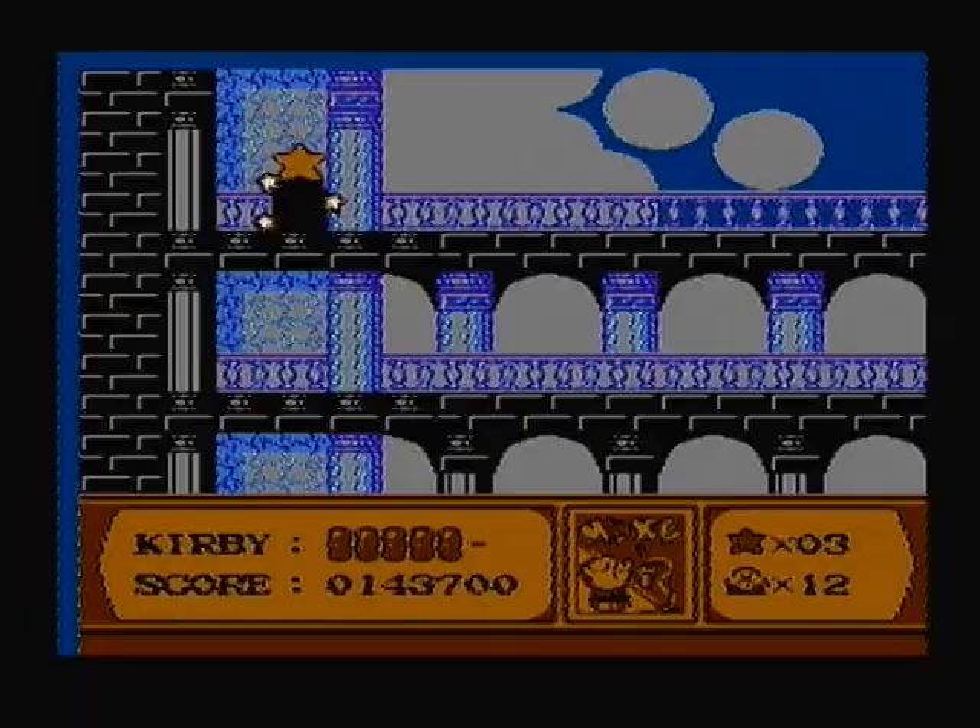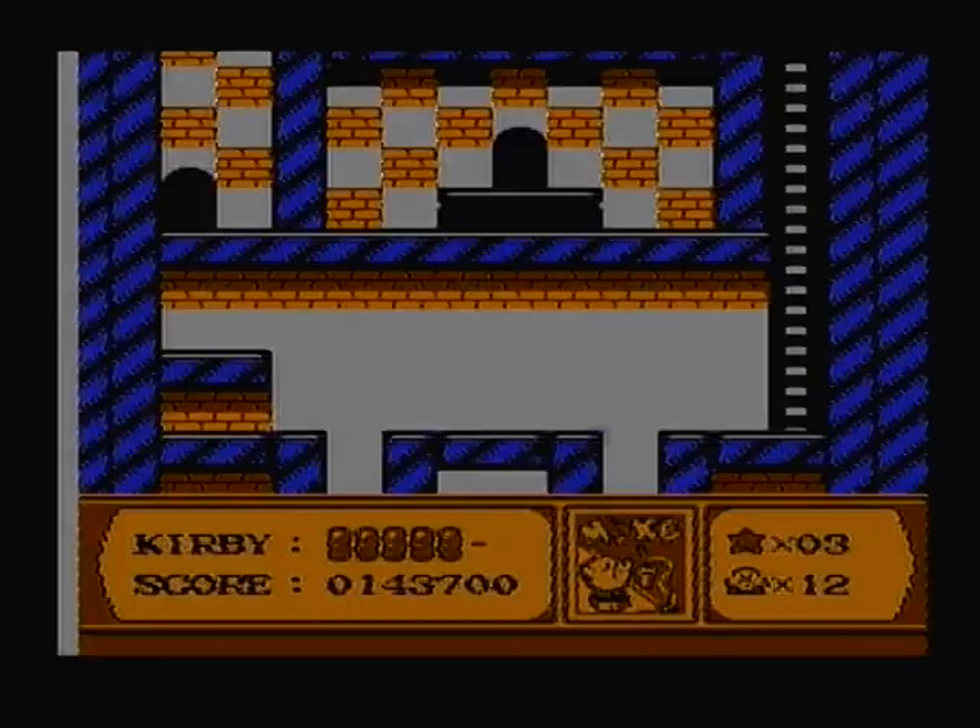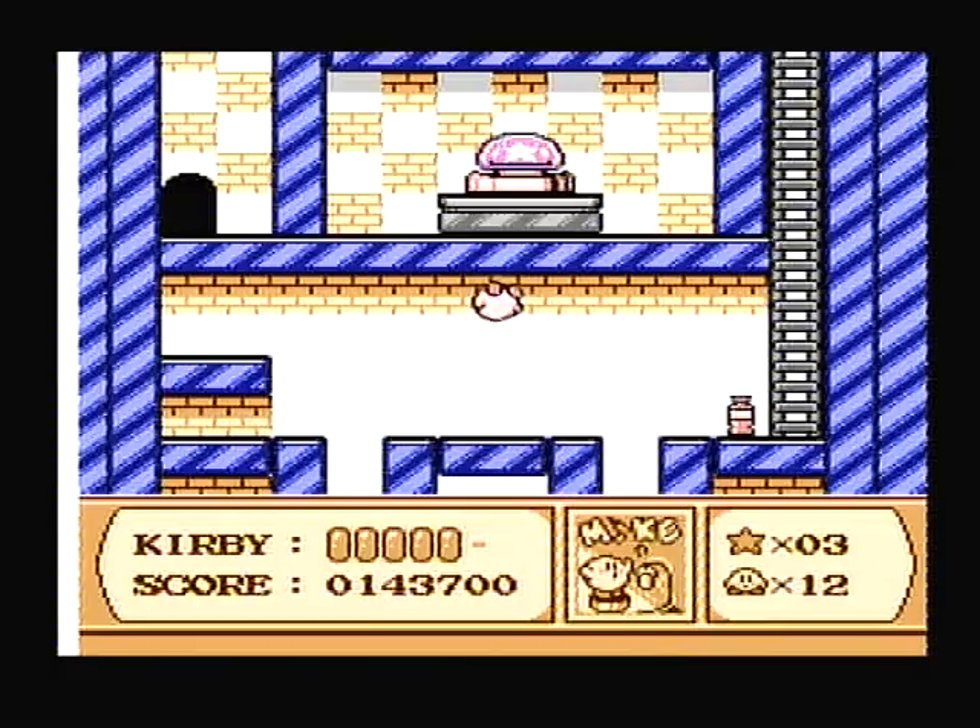Yeah, I remember this is definitely the first level that has a hidden thing in it. As you can see, it's right there — it's supposed to be a button, but I always call them couches. The door to get there is right over here, and you can do a slide to destroy those.